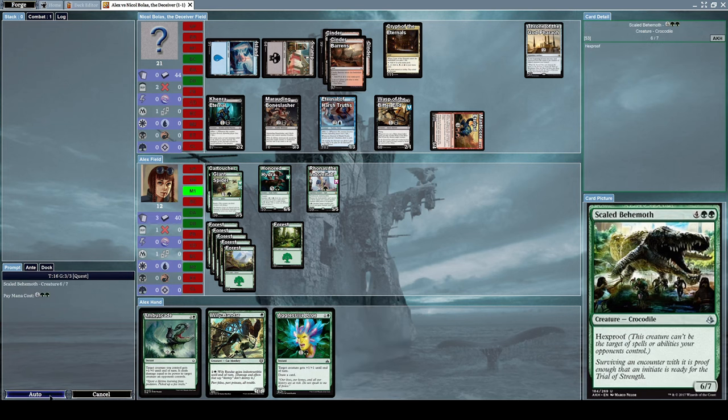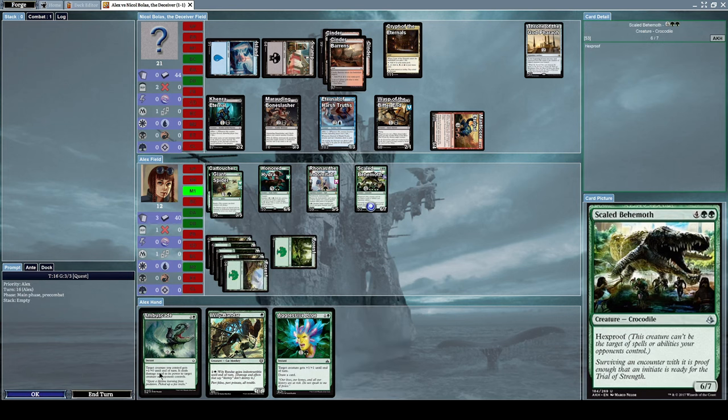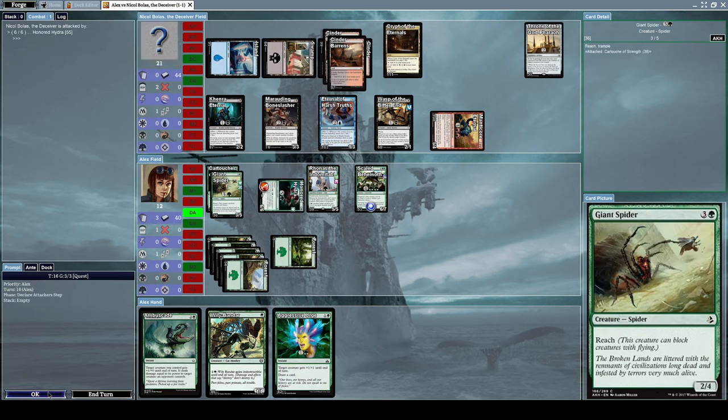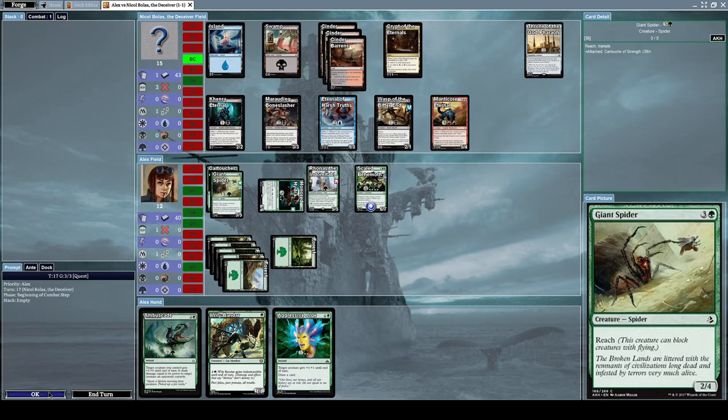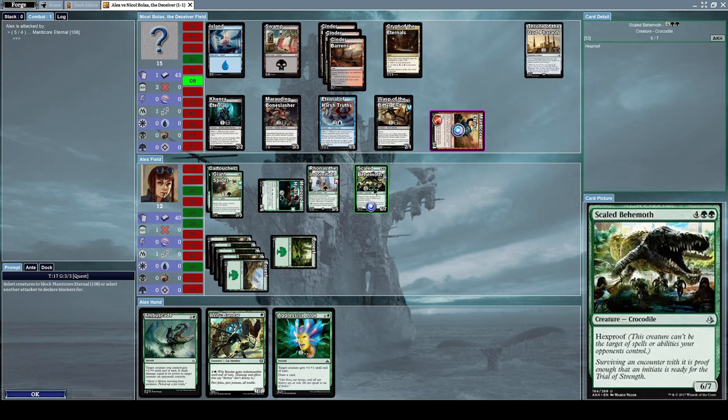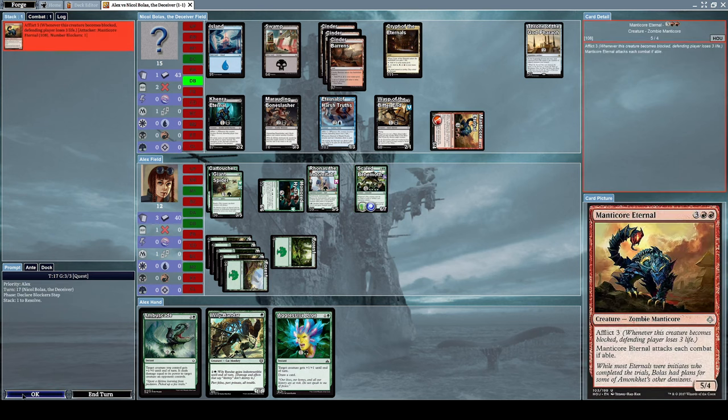Let's summon Scaled Behemoth now. We have a nice selection of cards — let's attack him with Honored Hydra as a nice beginning. He has to attack us with Manticore Eternal; I'll block with Scaled Behemoth.